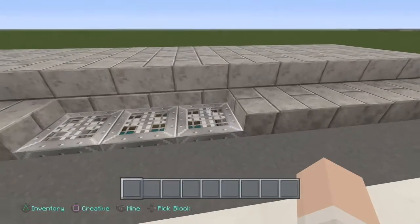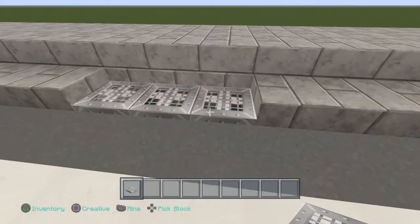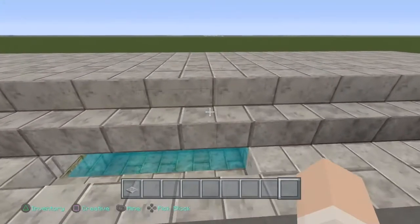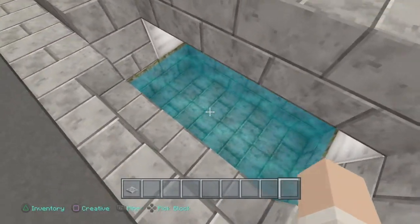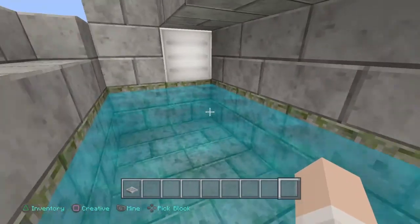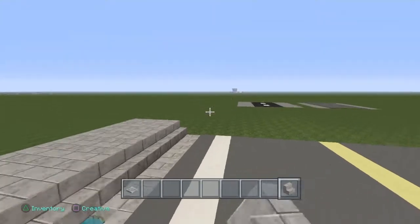Also, using the iron trapdoors — if you're doing a sewage system, put a bit of water one block underneath and then you've got your iron trapdoors across. Under here you've got your mossy stone. Obviously don't put the lights in there — I've just put them in to show you what it looks like. So you can have your mossy stone in there, just to break it up a little bit in your street when you build a full street.